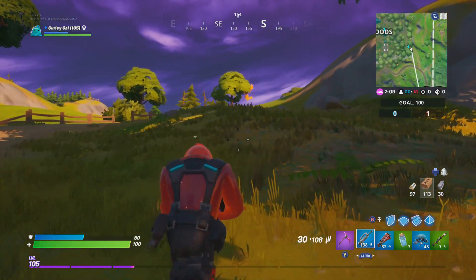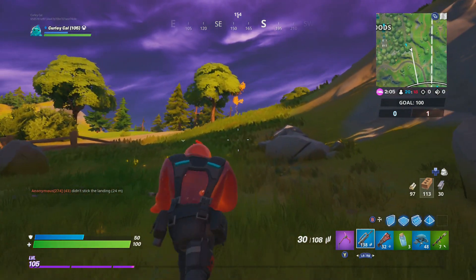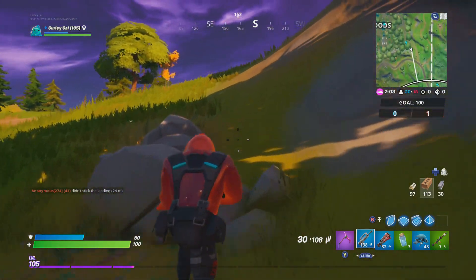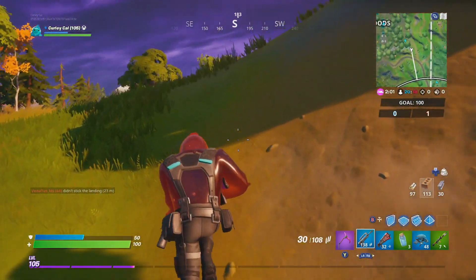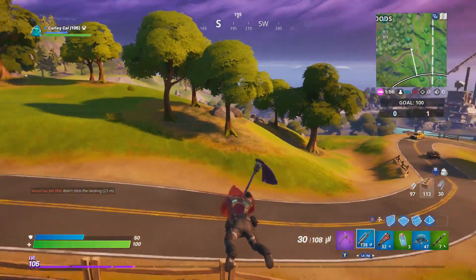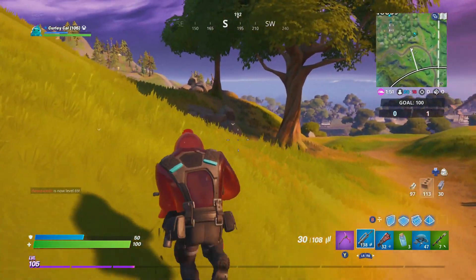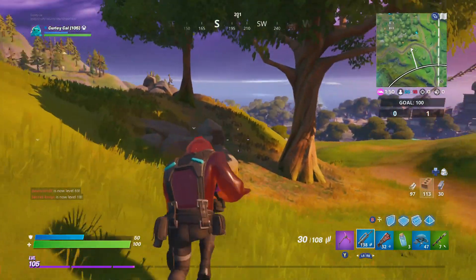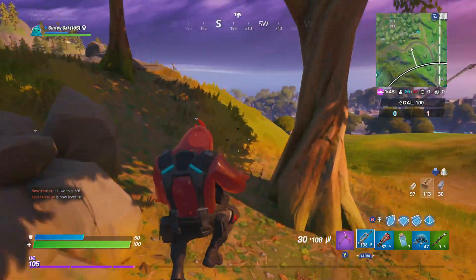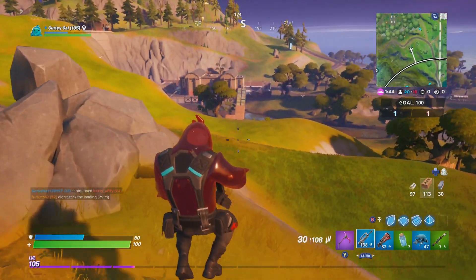Let me know down in the comments who you actually prefer - Ripley or Sludge? I personally prefer Sludge. I like red better than blue. I just think he blends in a little bit better as well - he's got these darker colours. Whereas Ripley will stand out, he glows like mad. And the thing is, this skin does have a huge hitbox. I do really, really like the skin, but he does have a massive hitbox.